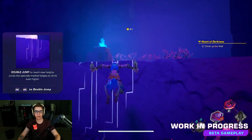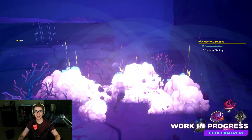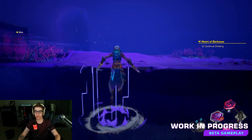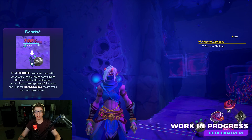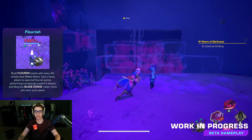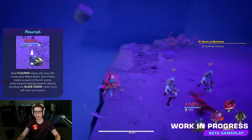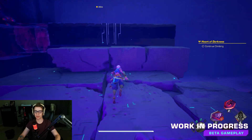Double jump up there to get up there, and then you climb the wall. It keeps throwing little shrubs in your way to kill them — it is, after all, the little intro sequence. I'm just like one-shotting them right now.